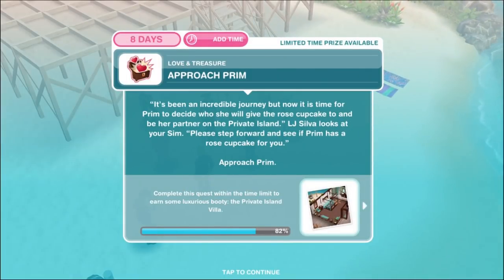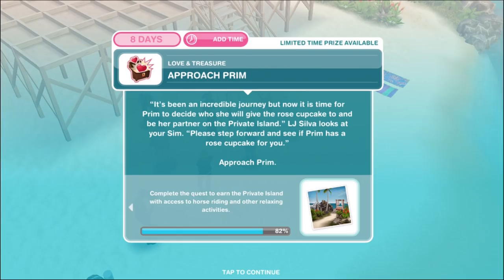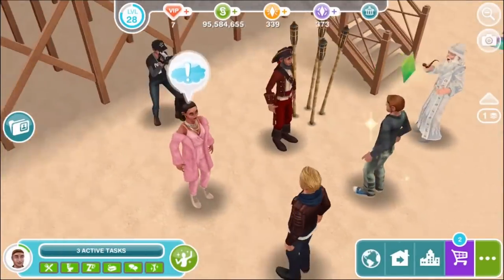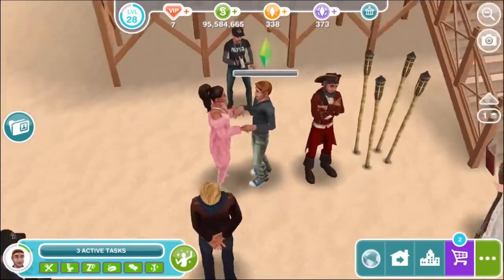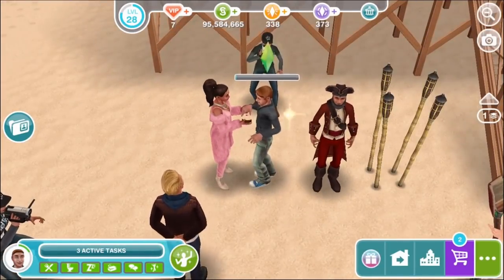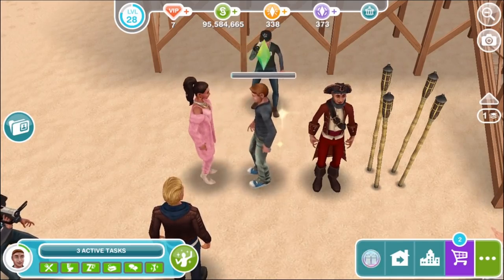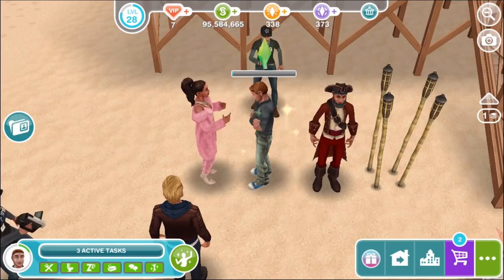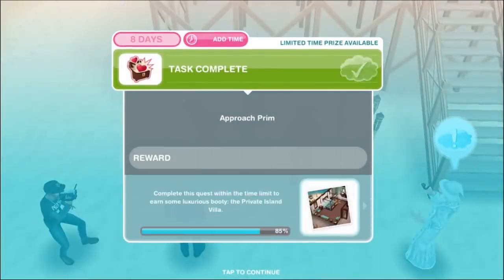Approach Prim. It's been an incredible journey, but now it is time for Prim to decide who she will give the rose cupcake to and be her partner on the private island. LJ Silver asks your sim to step forward. Approach Prim for 15 hours — that's a lot of reshoots! Looks like we got a cupcake — we might have won, though it looked more like lemon icing.